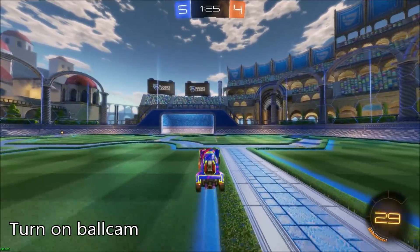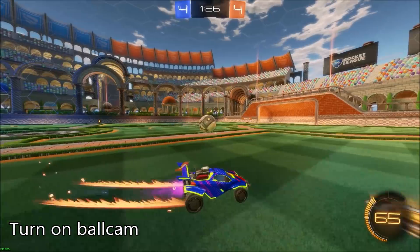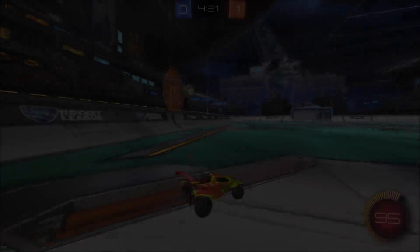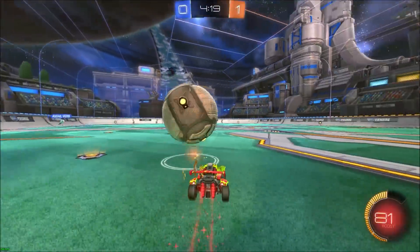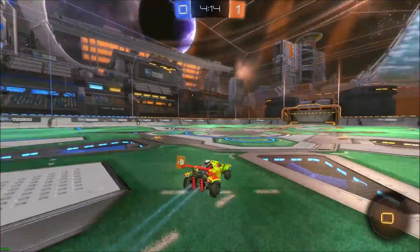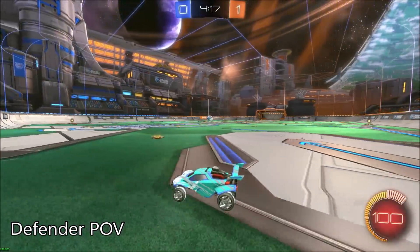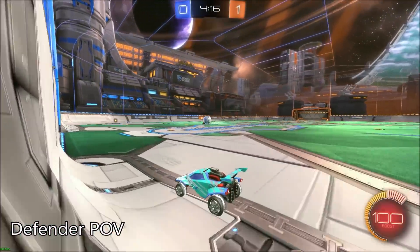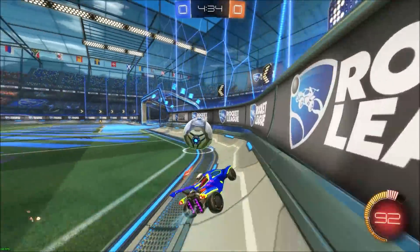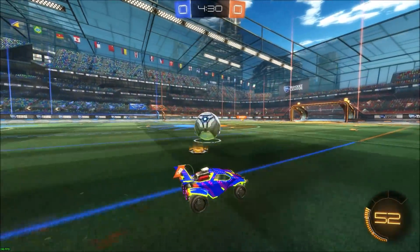I usually turn on ball cam so I can see the opponent and the angle of the shot I want to take. Turning on ball cam also helps because you can see if the opponent is going to rush you — if he rushes you, you can just 50-50 it and regain possession. Pretty much the only way to stop this shot is either rushing the ball or having extremely good reactions and being a really good goalie. In this clip the opponent made a really good save, and you can see from his view how fast he needed to react to save my power shot.